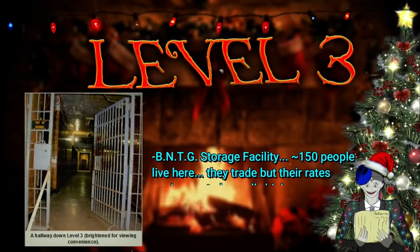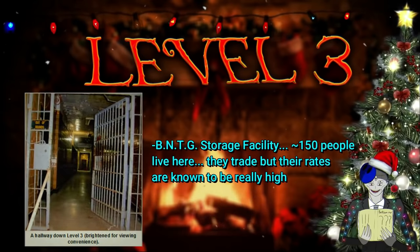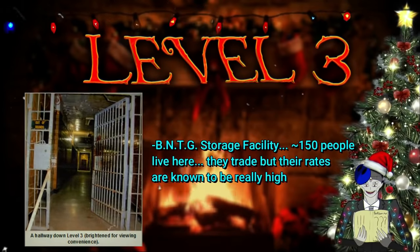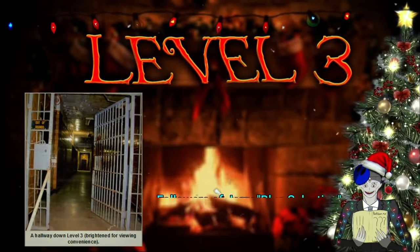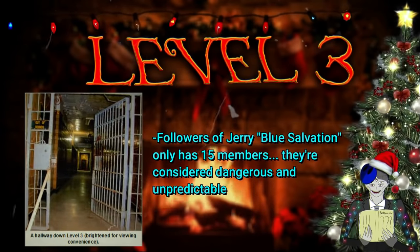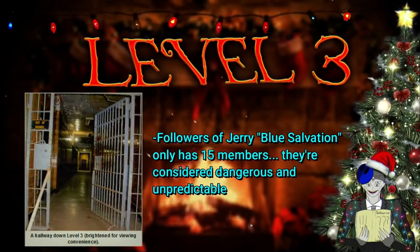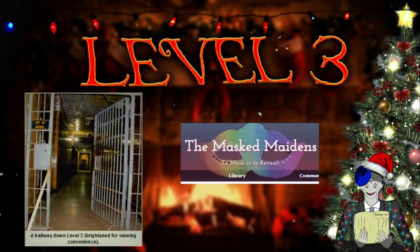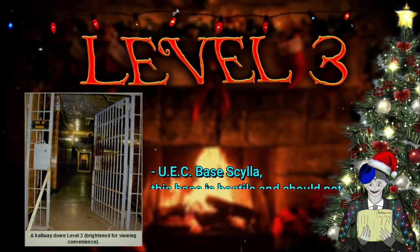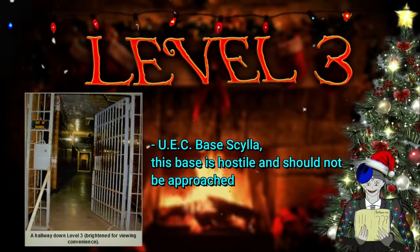The next outpost is called the BNTG Storage Facility — this is the biggest trade center for the BNTG, with around 150 people, and they're known for having insanely high rates. The third outpost is called the Followers of Jerry Blue Salvation — only 15 members who collect resources from this level, but they're hostile toward those who don't listen to what Jerry says, making them an unpredictable threat. The Masked Maidens might also have a base here but it's unconfirmed. The last base is called UEC Base Scylla — it has an unknown number of members and is just here to collect resources, and it's advised to avoid them at all costs because they're dangerous and unpredictable.